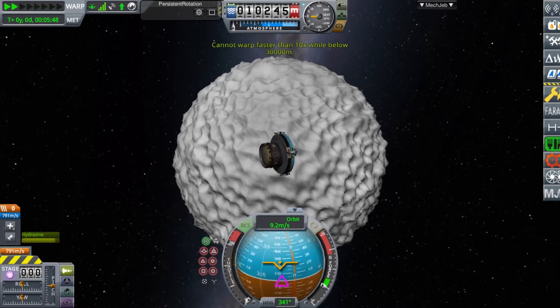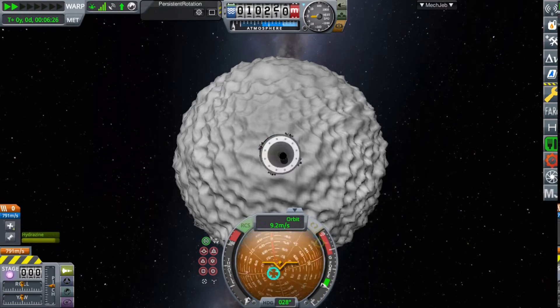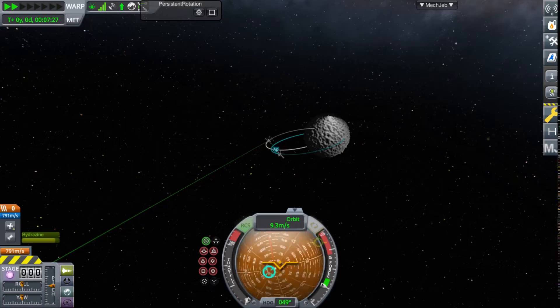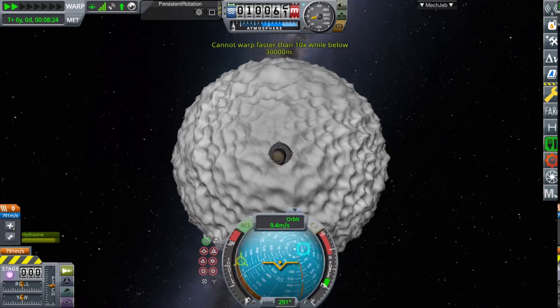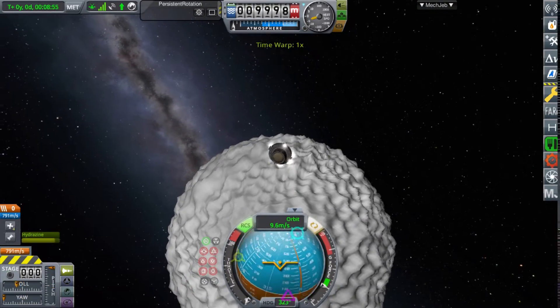We're now going to fall down towards the surface of this spiky golf ball. Time Warp. Guess what other mods I forgot to install — Better Time Warp. So now I'm going to fall comedically slowly to the surface of this thing that looks kind of like a cross between a golf ball and a virus.